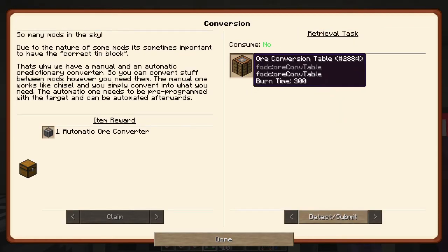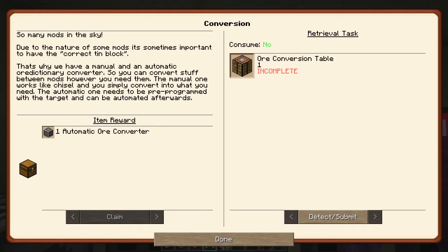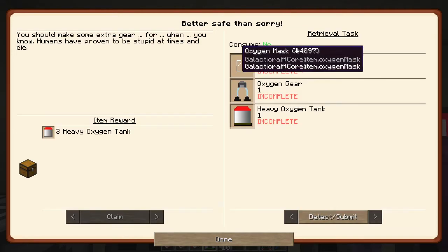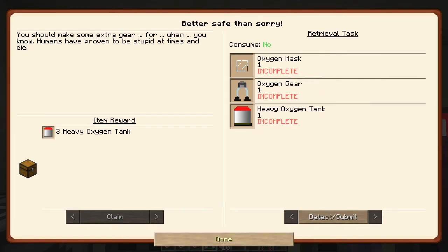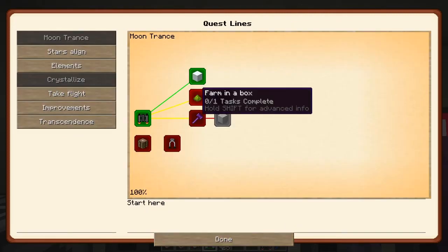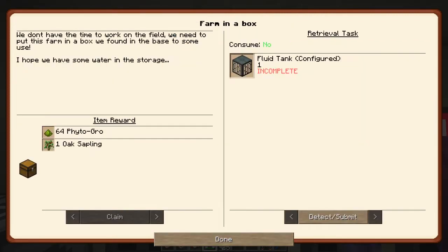That's done, and it's now opened up these quests. We have a Conversion quest where we make an ore conversion table and get an automatic one in return. Next we've got to make some more oxygen stuff and we get three heavy oxygen tanks back - sounds like a good deal. The next one says 'remember to keep breathing' - the base has a life support system. We just need five snow - I think we've done that already. Let's claim that for 20 snow in return.